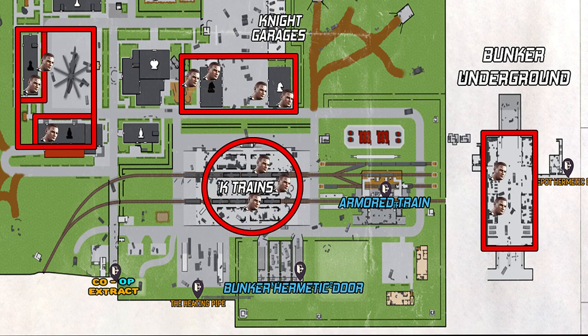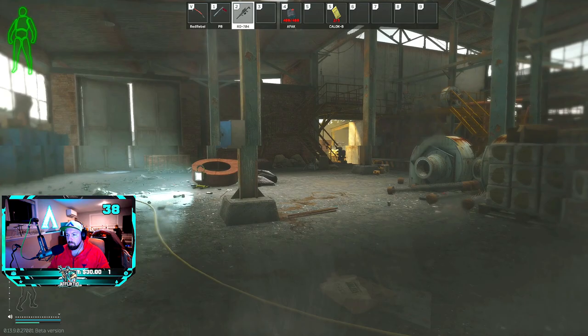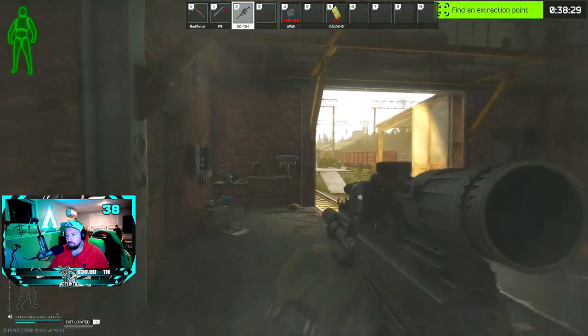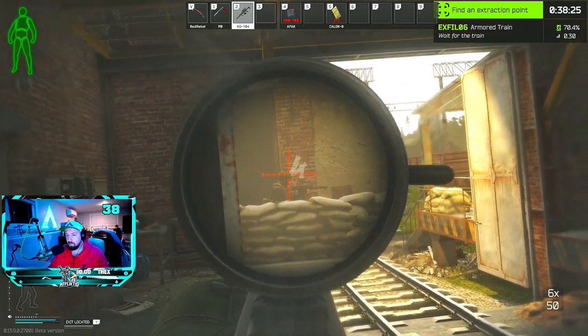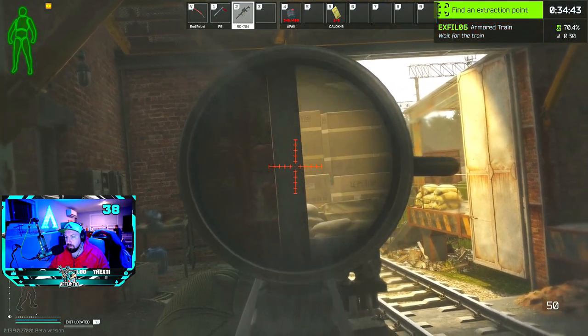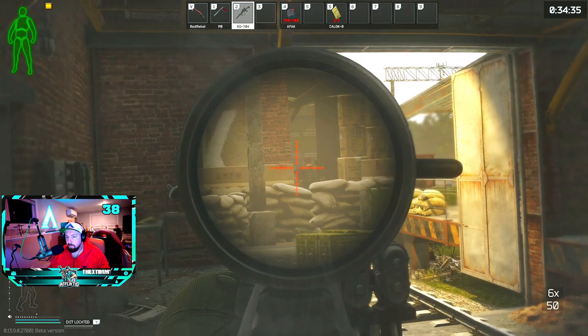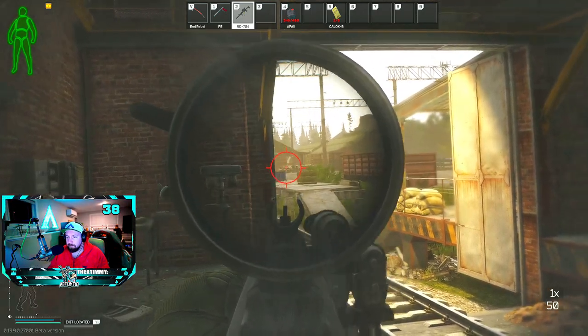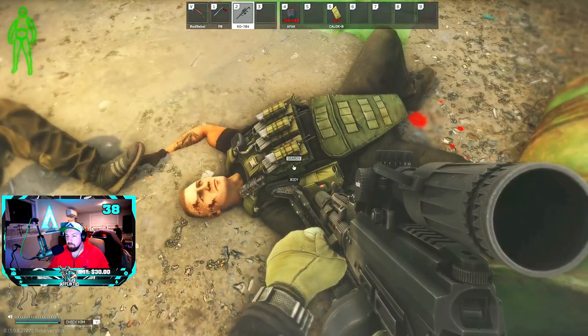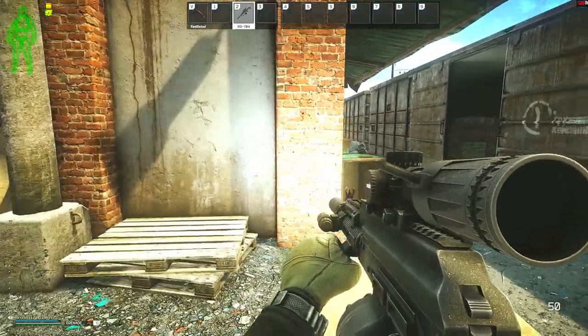At the K-trains, Gluhar typically spawns at the back end area of the K-train building closest to the armored train, but he can also spawn inside the center of the K-train buildings. If aggroed by PMCs, he can move all around and chase them throughout this part of the map — I've even had him in the fuel tankers beside the armored train building. If he has spawned at the back of the K-train, he is a pretty free kill if you can get inside the armored train building with a 4x or higher scope. If you spawn on the opposite side and decide to take him on without rotating to the armored train building, bring lots of grenades and push slowly from hard cover to hard cover, using grenades to force them to move, then reposition yourself.